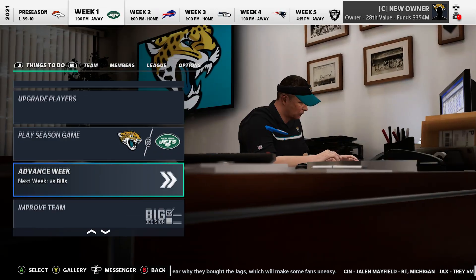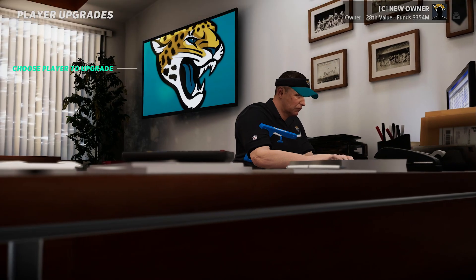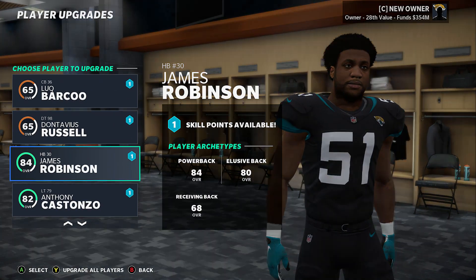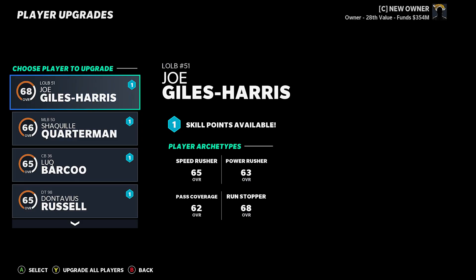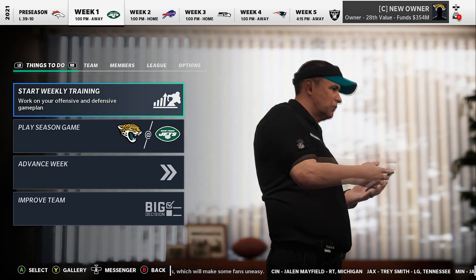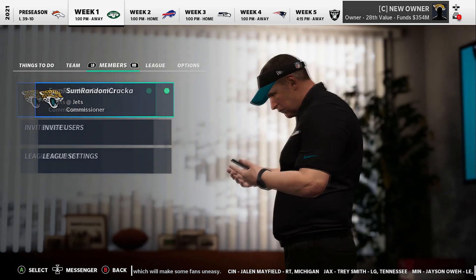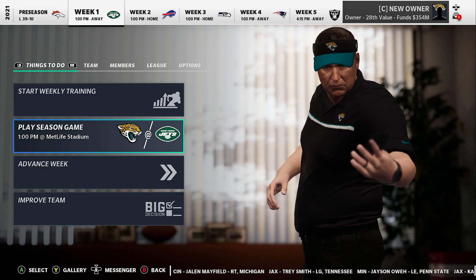We're at week one. After preseason we've got some upgrading to do - a bunch of guys in the 60s got bumped up, including a couple starters. Thirteen players were upgraded by one. Team is looking pretty good: 82 overall, 84 offense, 80 defense. We've got the Jets in week one.